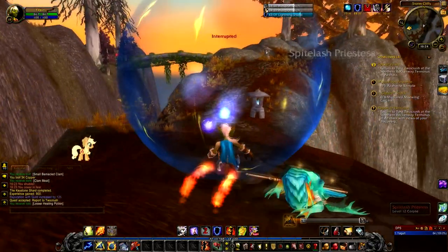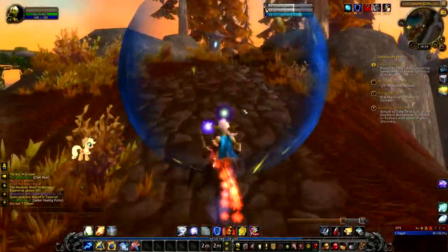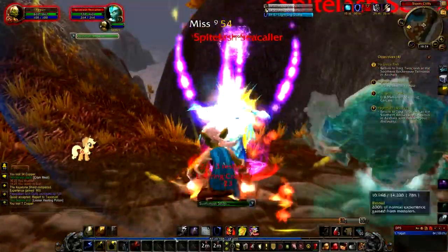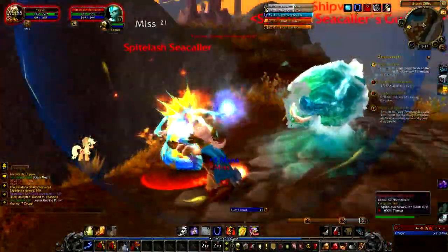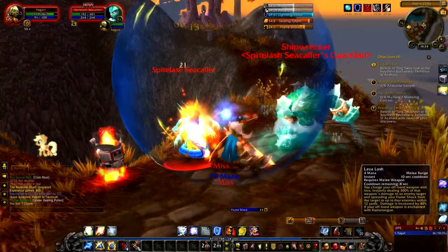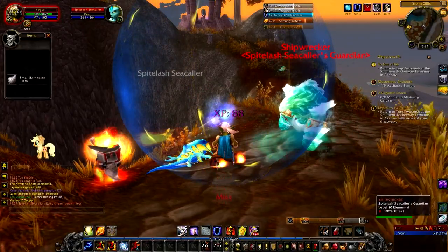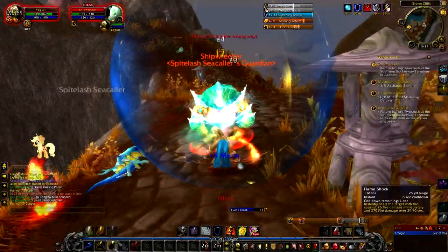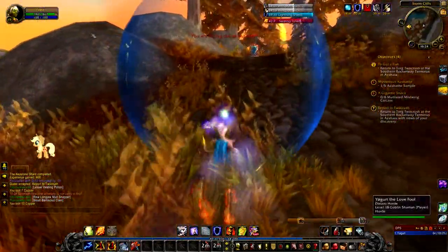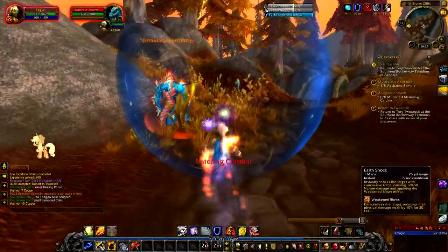Don't mess with me! Can we use the Rocket Jump? Okay, it kind of worked that time because we're not running up the hill. I love Lava Lash and Primal Strike - great abilities for a shaman. If you're doing an Enhancement Shaman it's very fast melee, almost like a mini rogue once you get to slightly higher levels. It's a ton of fun.